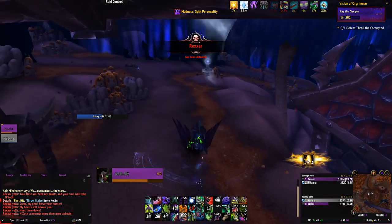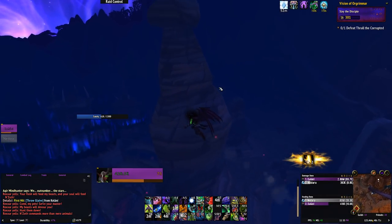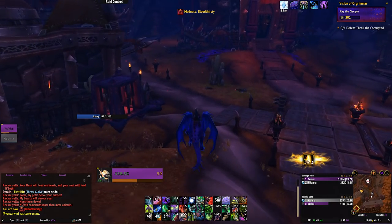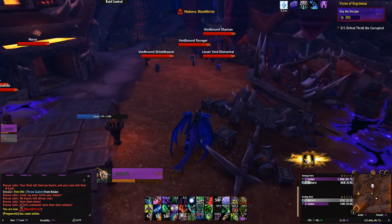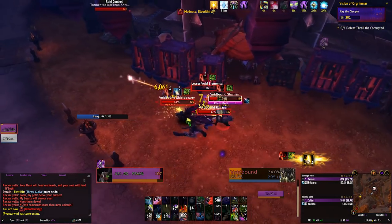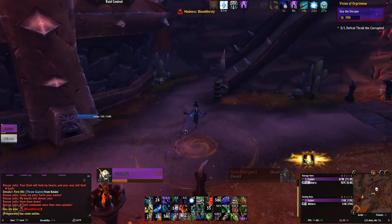After Rexxar is dead, take the totem back to the start. The totem is always better than running because your sanity drain is paused during the flight. We head to the left area next. If you didn't kill the earlier trash in the first pull, clear the rest in as few pulls as possible. I'll try to include this trash pack in the mass pull at the start in future visions. Killing one trash pack at a time is really not worth it.